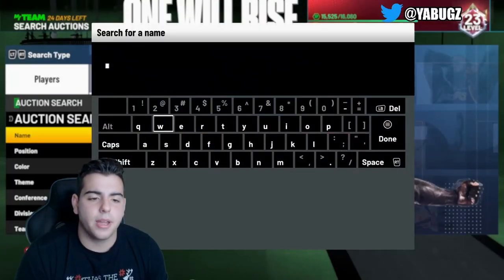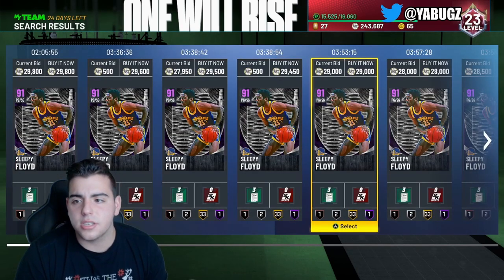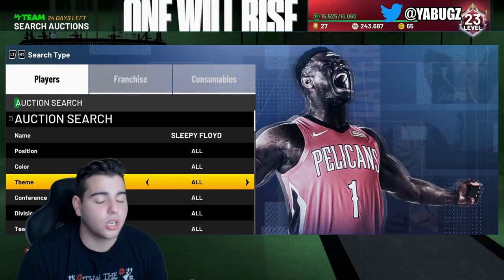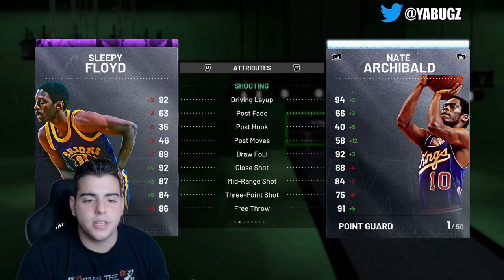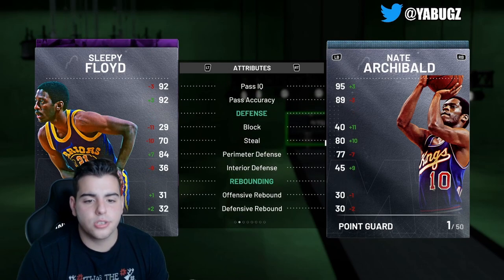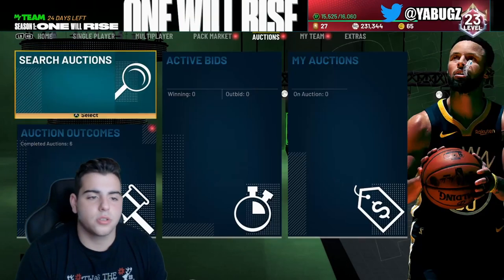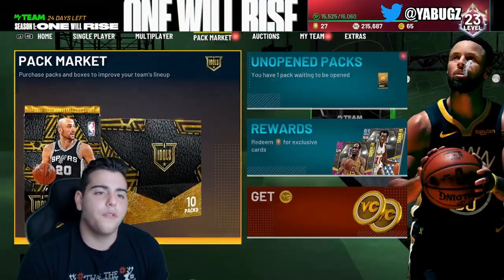We are going to hop right into this gameplay. We're going to buy the player real quick — and the player is Sleepy Floyd. This card is goated, and he's only 6'3", so he's bigger than Nate Archibald. He also has a better 3-point shot than Nate Archibald. So for all you people that grinded domination, I feel bad — I feel bad for myself. I just took a fat L on this Sleepy Floyd card. Let's go over the stats comparing him to Nate Archibald: he's 6'3", taller, a little more hefty, way better 3-point shot, way better mid-range, he can dunk, same ball handles pretty much, slightly worse steal, better perimeter defense, a little bit slower. But he has more gold badges and Hall of Fame badges. This just proves domination is not worth it whatsoever. So let's add him to the lineup.